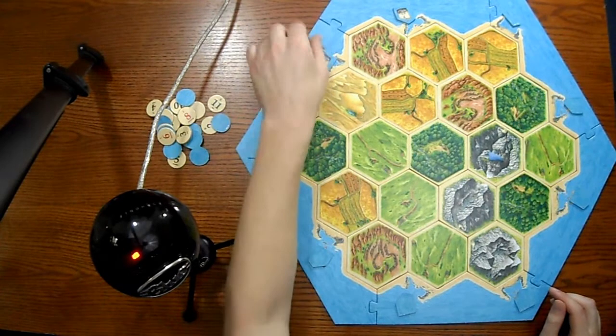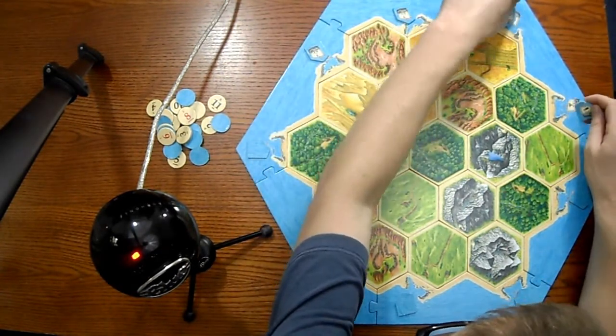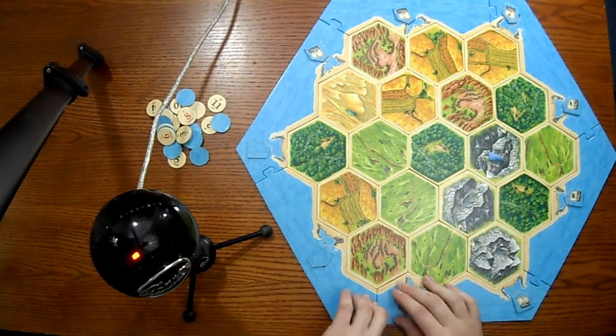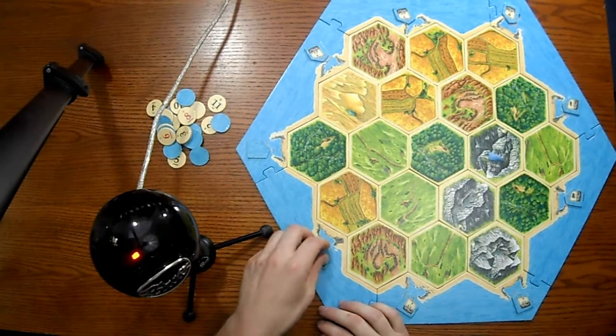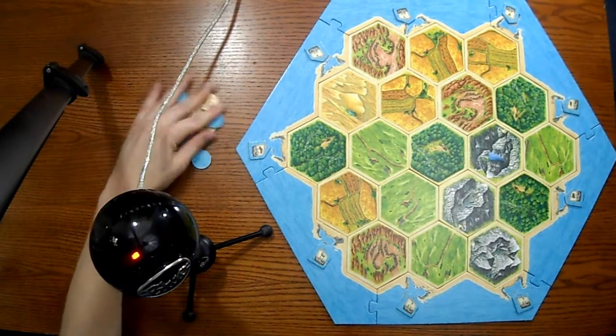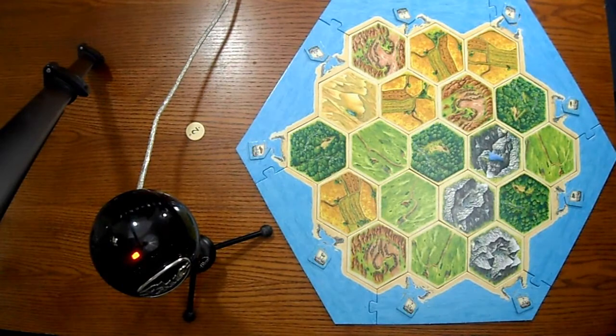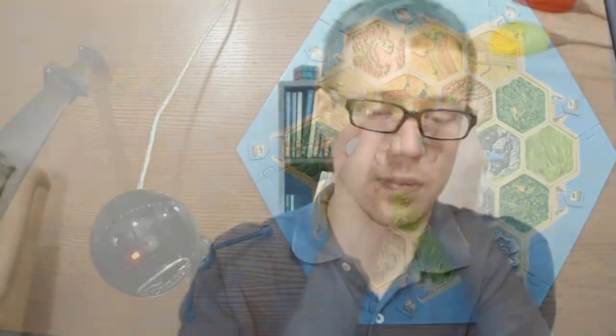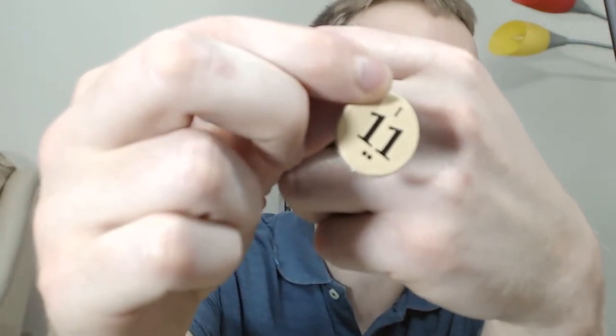And then I'll go ahead and flip these over. These will represent the harbors - instead of using the numbers that are on there, you use these. It gives a way to do it randomly. Like I said, you can just use the ones that are on there if you want to do it that way, but I like to do it random. And then do the same thing with all these. These little round pieces have numbers on them and these correspond to dice rolls. This one doesn't have anything - I'm not sure what that's for. I feel like I've known what those are for, but there are some without any.